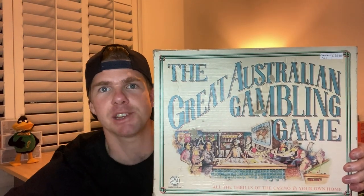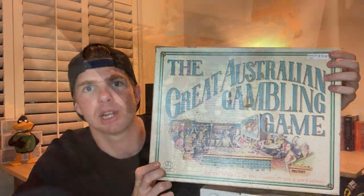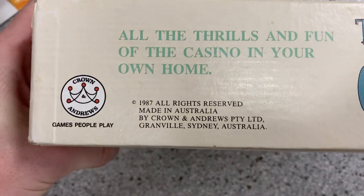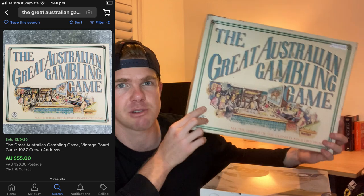Now something I wasn't aware of is that board games are a great category to pay attention to in op shops. I've done a bit of digging through the five or six I went into today and found this one — the Great Australian Gambling Game. The comps on this one are about $50 to $55. I paid $10 for this. It's marked up top as a complete set, so there shouldn't be any missing pieces. This one is from 1987 — so a 33-year-old board game, still in great nick, still in full condition, everything still in the bag. If I can get $50 for it and I've only paid $10, that's just a great result on a board game.